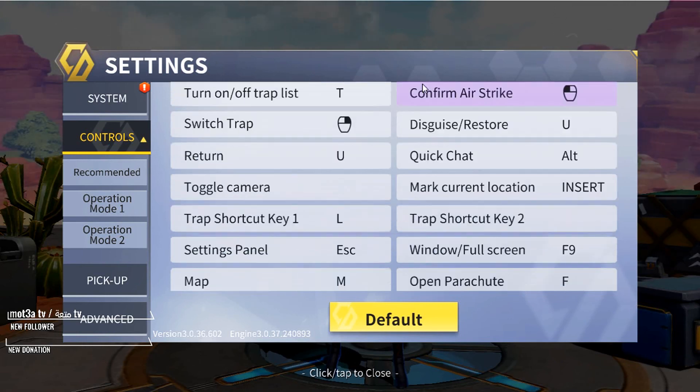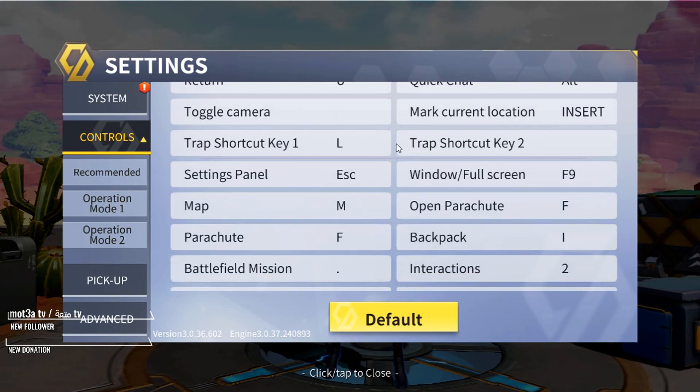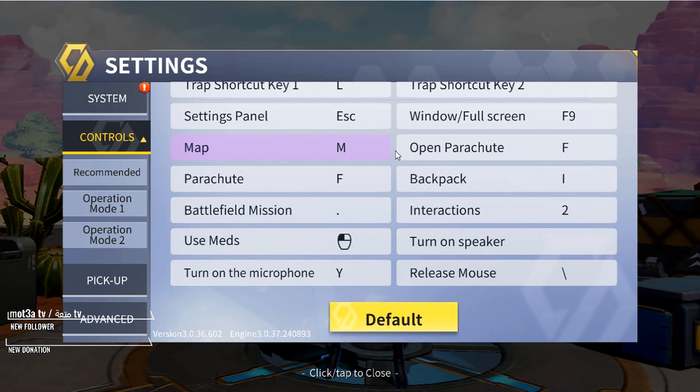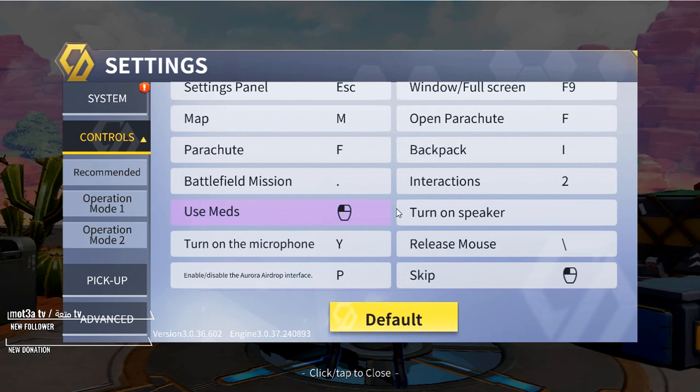Trap is T, and all that stuff is pretty normal. I don't really use trap shooters that much because it kind of messes up my flow when I'm playing — I'm not used to pressing those other keys outside my normal keybinds. I tried binding them to my mouse side buttons but it didn't really work out. Map is M. Parachute is F, same as my jump button. Backpack is I.